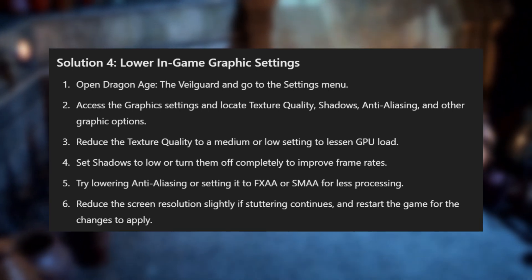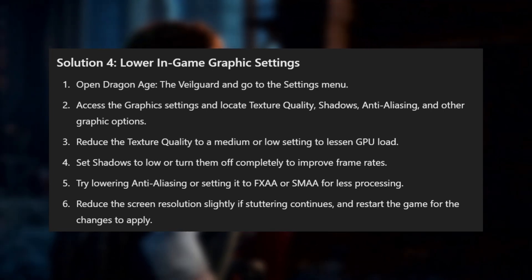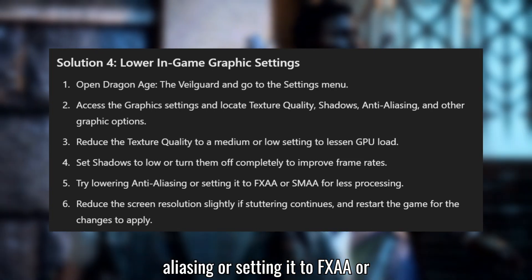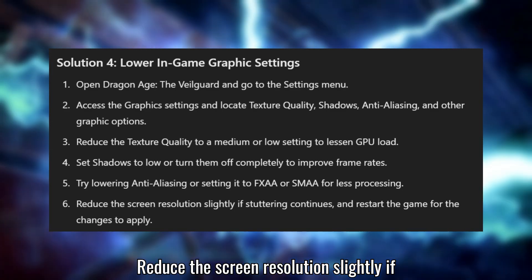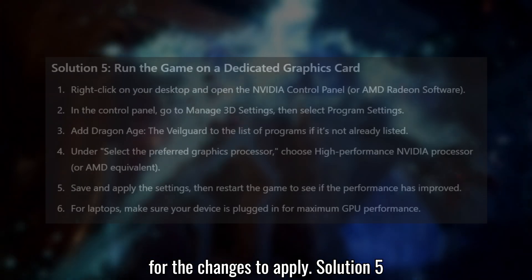Set shadows to low or turn them off completely to improve frame rates. Try lowering anti-aliasing or setting it to FXAA or SMAA for less processing. Reduce the screen resolution slightly if stuttering continues and restart the game for the changes to apply.